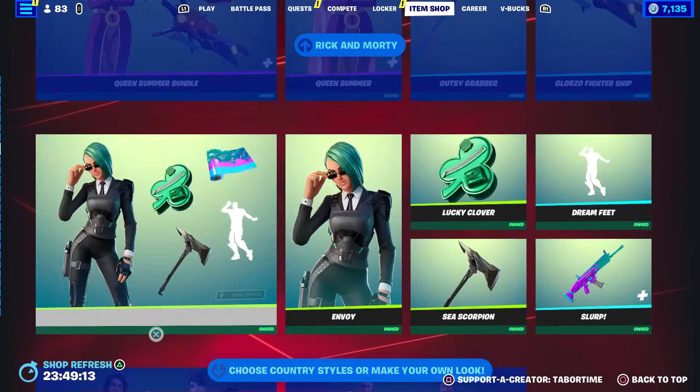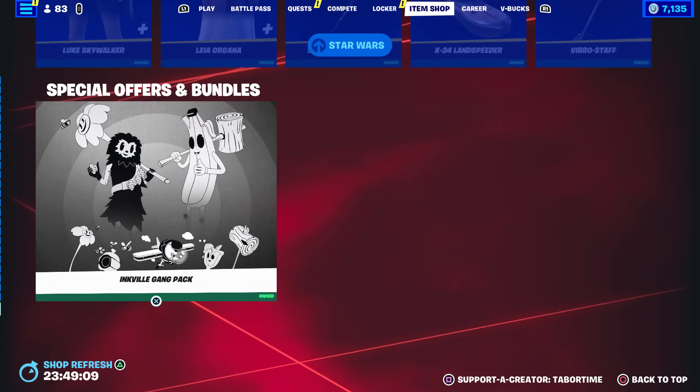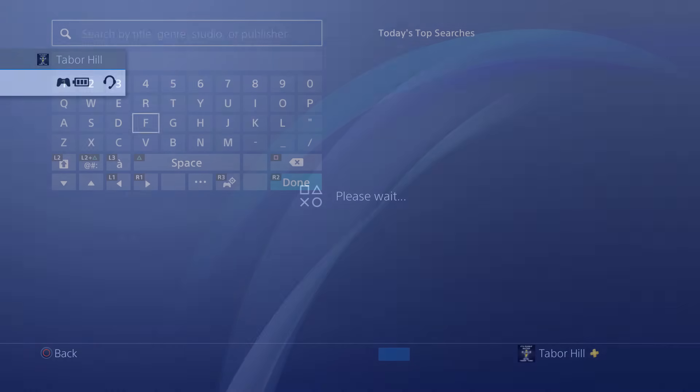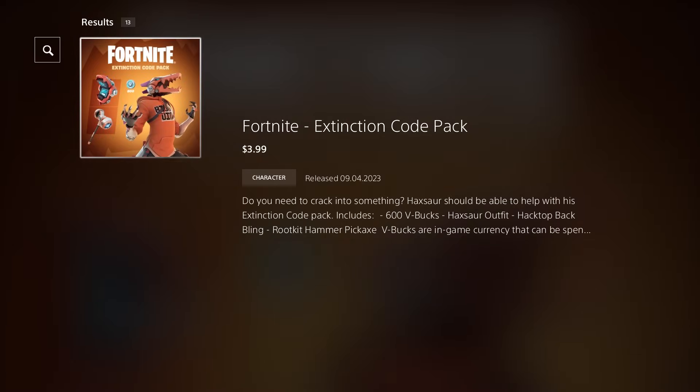Let's see if it updated — going all the way to the bottom. Now it's gone completely. Well, I know there's a new starter pack but apparently on PS4 you can't see it. So let's go to the store and type Fortnite — pretty sure we'll be able to see it there.